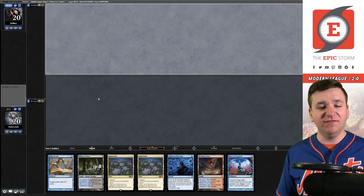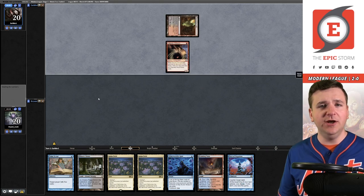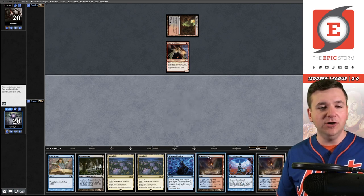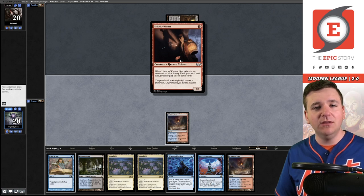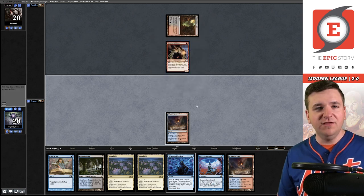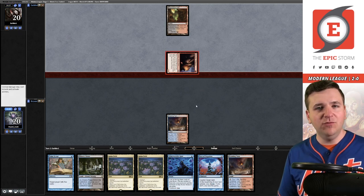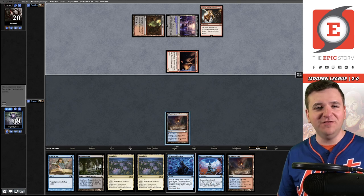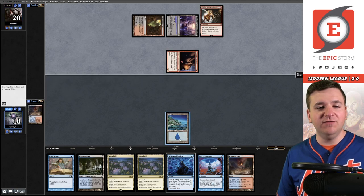Match number three, we're on the draw. I'm going to keep this hand — it's effectively a mulligan to six due to double Lotus Field, but as a six-card hand it would still be amazing so I'll try it. Reading the opponent's card: Unlucky Witness — whenever it dies, exile the top two cards of your library and you may play those until your next end step. They attack with Unlucky Witness. Goblin Bombardment — they're on something like the Zombies deck in Modern. Hard to be upset about that. We'll fetch, go to eighteen, and cast Otherworldly Gaze.